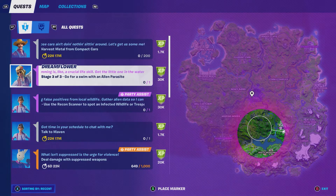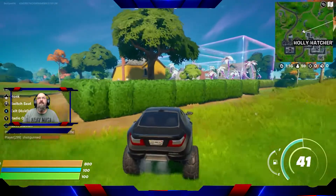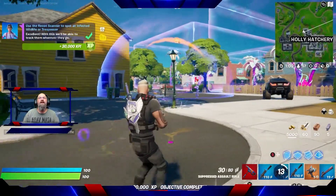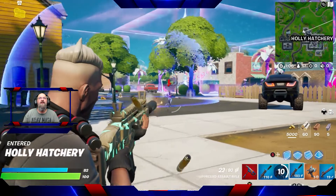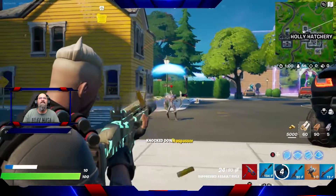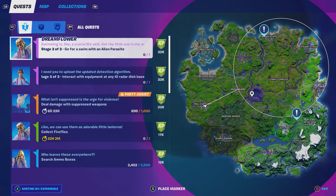Our next set of challenges: Stage 3 of 3 — go for a swim with an alien parasite. And from Maven, stage 2 of 3: use a recon scanner to spot an infected wildlife or trespasser. So we'll do those two — they're 30,000 XP as well. I have a recon scanner and I found my way over to Holly Hedges. There we go — we've marked out a trespasser with the recon scanner. Our last challenge from Maven is stage 3 of 3: interact with equipment at any IO data dish base.